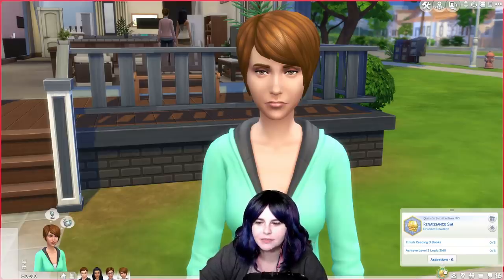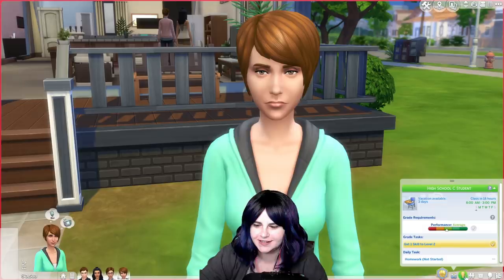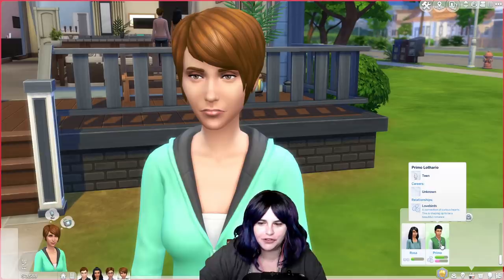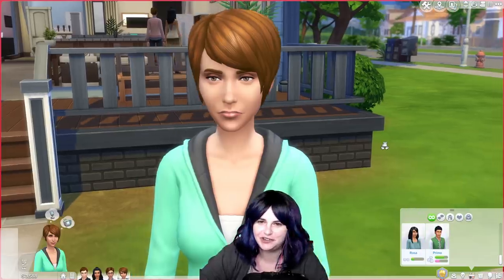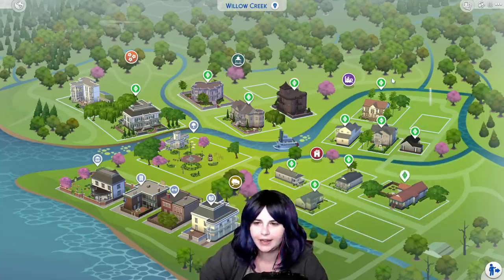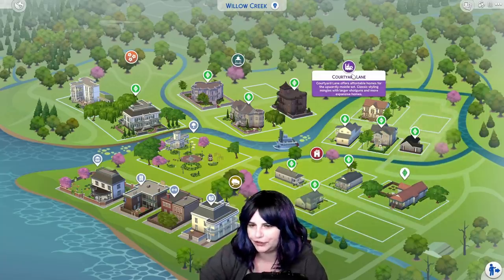Quinn is also a knowledge sim, but her aspiration is renaissance sim. Her traits are active and goofball. She is currently in a relationship with Primo Lothario, the son of Cassandra and Don. Now we're done with Foundry Cove, which is sort of the poorer neighborhood of Willow Creek, and we will move on to Courtyard Lane.